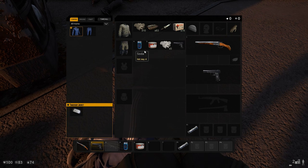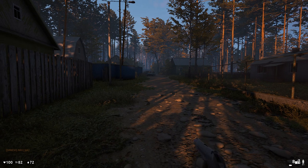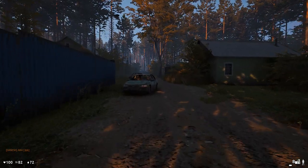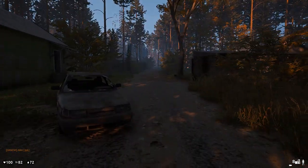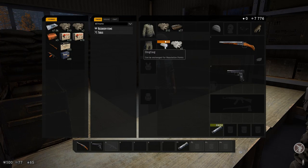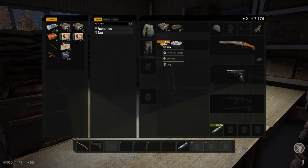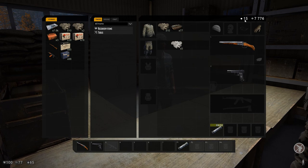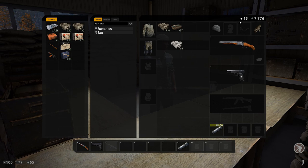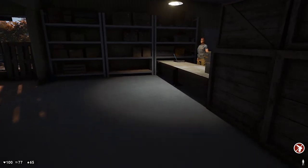We've got dog tags here - we've now got a dog tag in our inventory which can be exchanged for reputation points. We'll go back to the safe zone, trade it in, and we should get some spawn point options the next time we die. They are extremely rare to find on AI. Speaking to a trader, it looks like we get 15 reputation points. We sold it in and got 15 - I believe it uses some of that to spawn so you need to keep getting dog tags to keep spawning. Maybe 10 per spawn - we'll find out when I die.